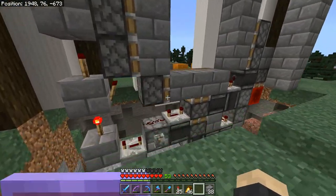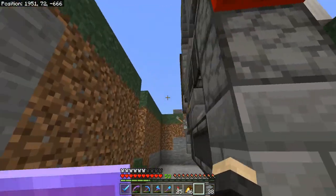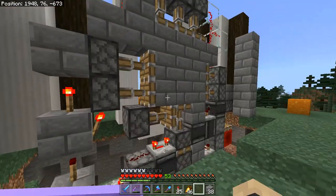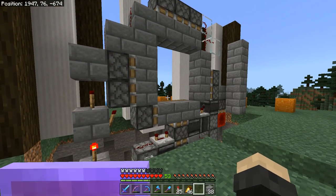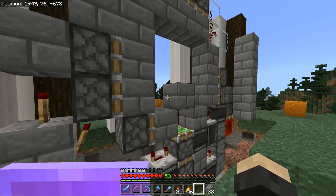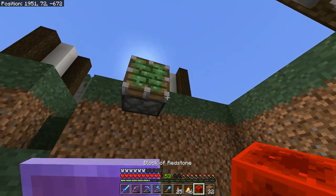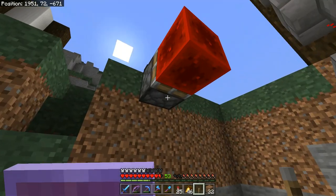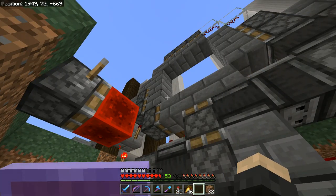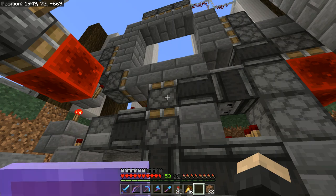Here's the finished piston door. It's not properly set up yet because I still need to do the activation system for each side, but this is the fully built piston door as far as the door itself goes, so I can use this lever to open it and close it. Now we're going to have to set up the actual button mechanism to open it up and close it from the outside and the inside. Redstone on Minecraft Bedrock Edition is kind of weird, and the only way to activate this piston door properly is either with a lever on the dropper, or with a sticky piston and a redstone block going to the redstone dust that is on top of the dropper.